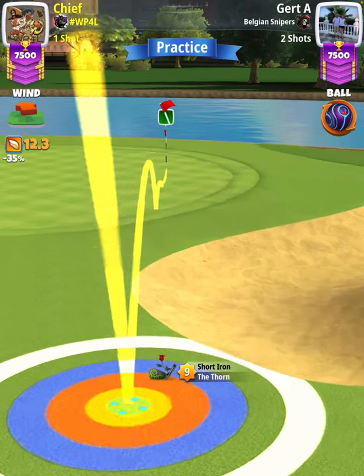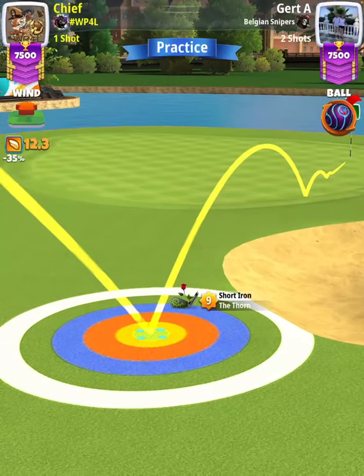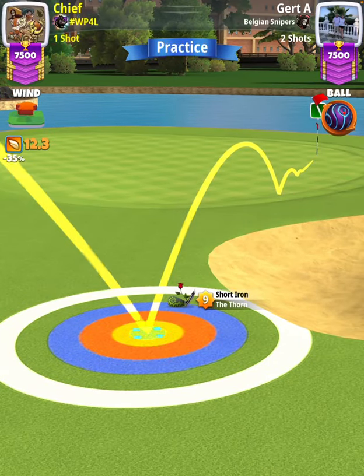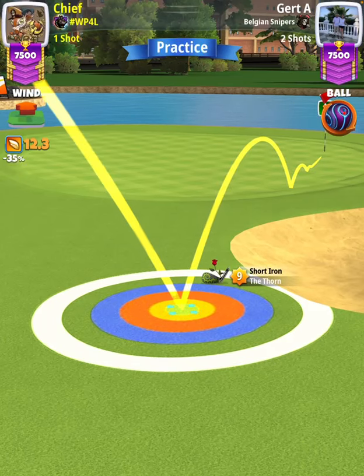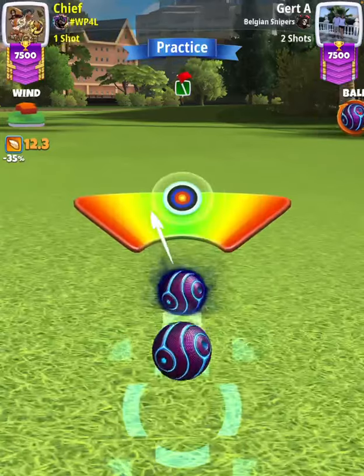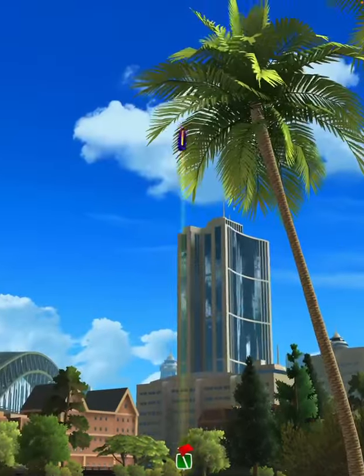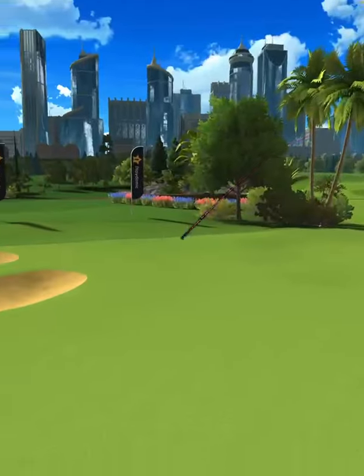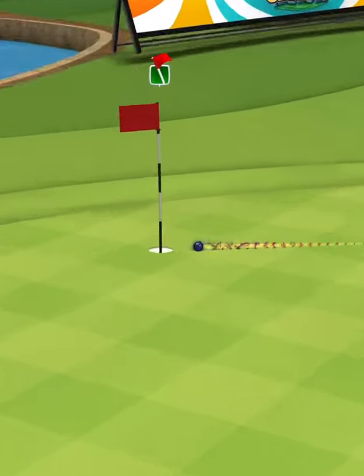Our adjustment is P0 plus 20 elevation at 80 slider, which is 7.2 rings. Then I'm going to center the ball. We hit perfect — the ball is going to land in the fairway, bounce over the corner of the bunker.